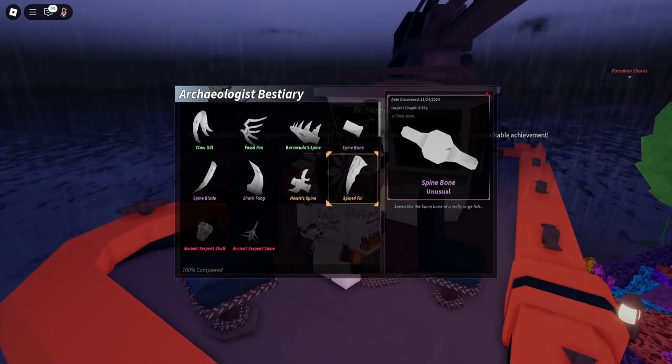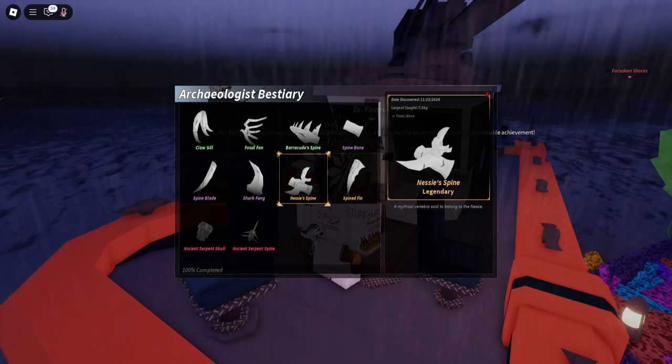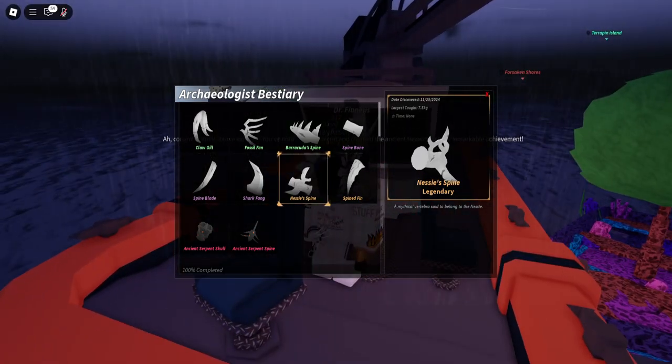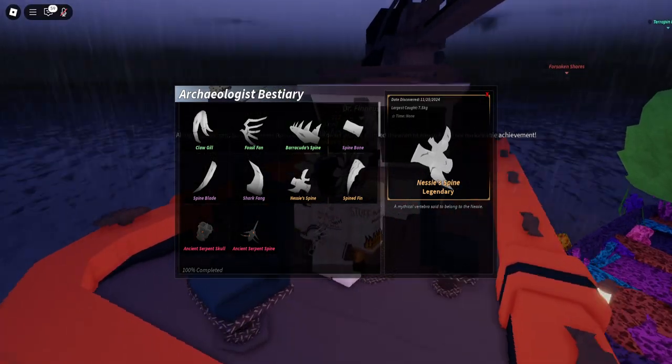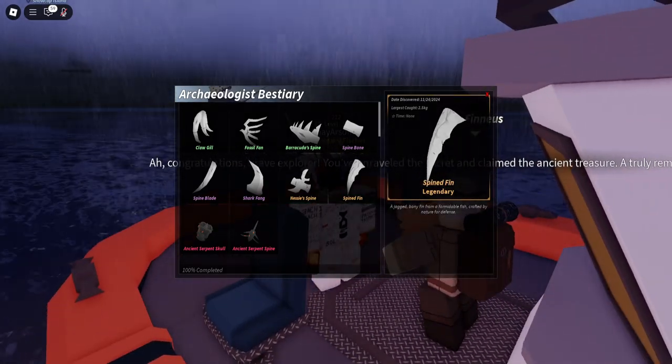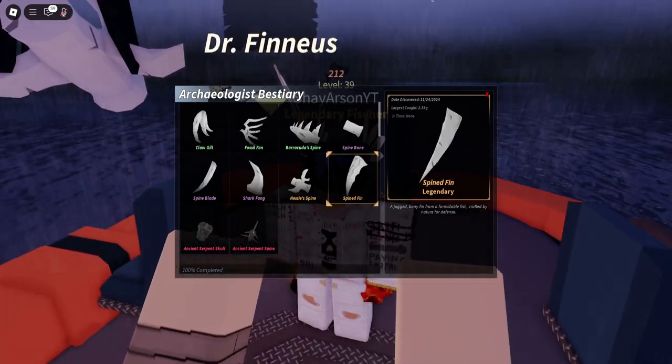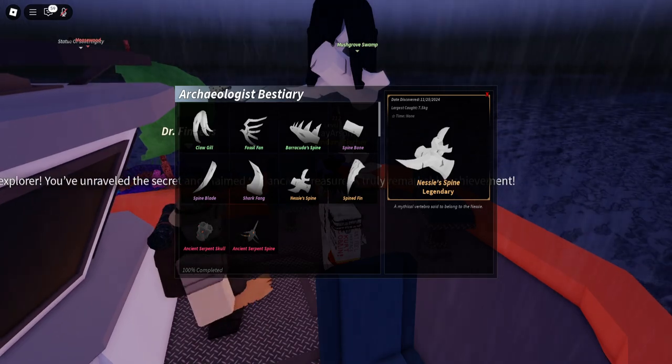The hardest things were these legendaries. The Mushgrove swamp one — Nesty Spine — took me the longest. And then Spin Fine Fin, which you find at the Snow Cap — that one took a little while too. But Nesty Spine took forever.